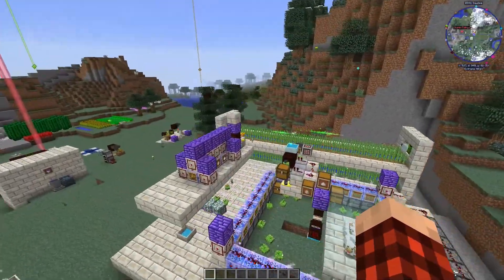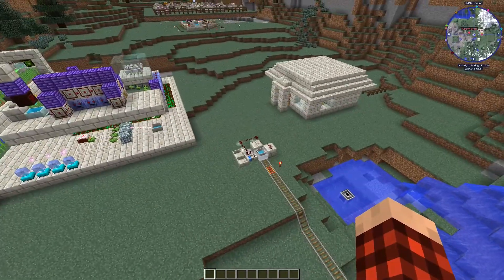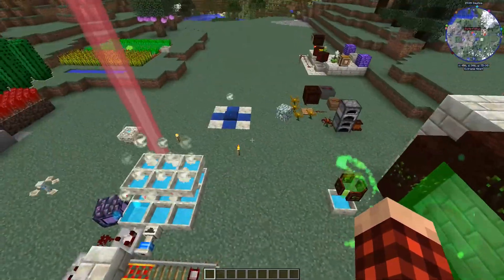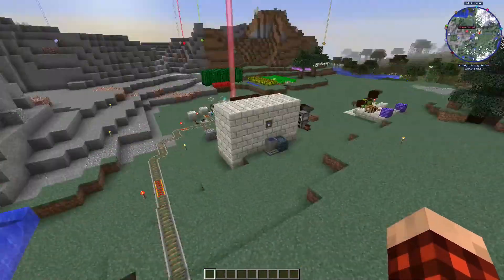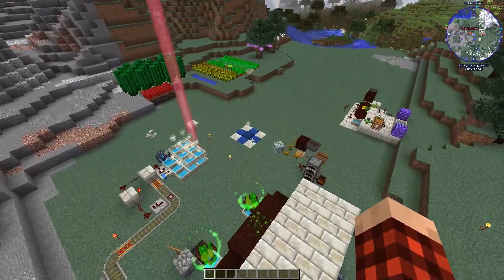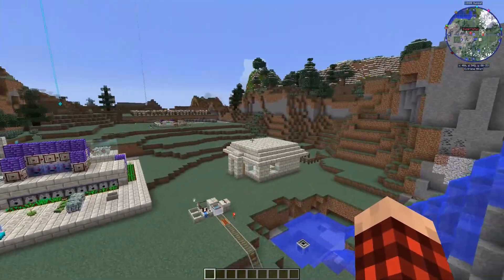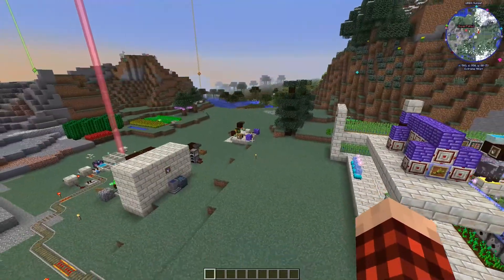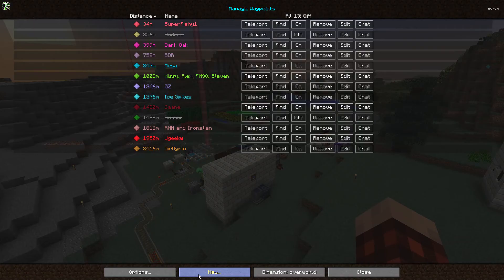Not like some crazy amazing build as far as a base or anything like that, but from a setup perspective it's pretty amazing. Excellent job. I love the fact that he's using the mana pump with a mine cart to deliver mana around here where he's making Terra Steel. It's so good.